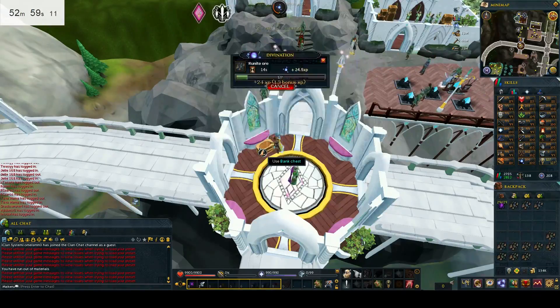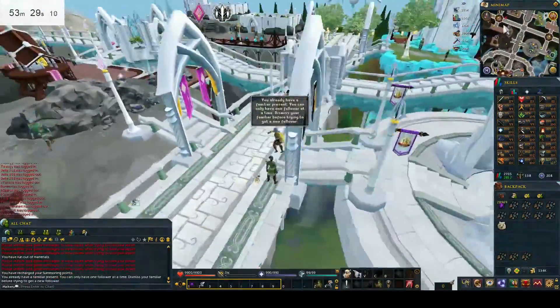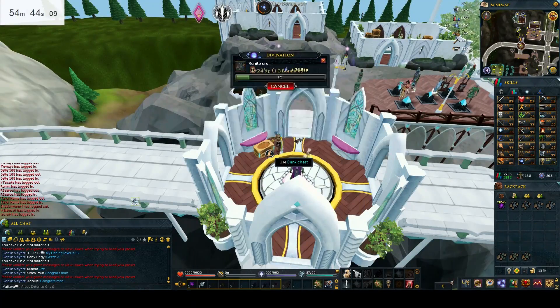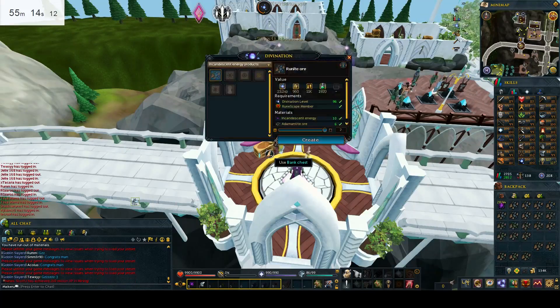It takes longer to close it off and restart this inventory than just opening up the bank and reloading your preset. So if you do make a mistake, simply click on your bank, load your preset, keep going. You won't lose that much time — you'll be fine.